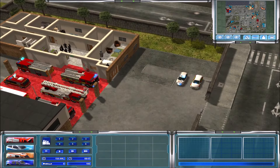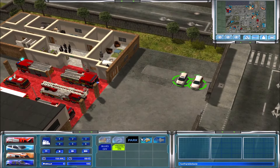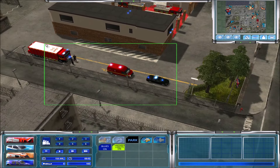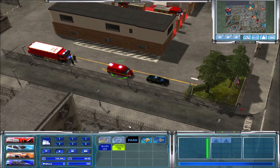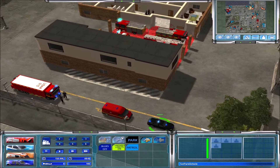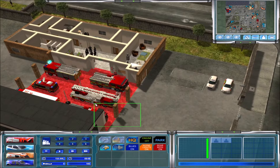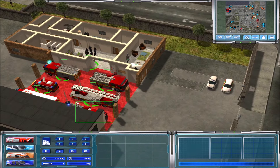Hello everybody, it's Redbeard Anubis, and welcome back to Emergency 4. We are actually with the Kent modification now. And yeah, we're going to do the annoying thing and turn off all the lights on all the units, because that is a thing.